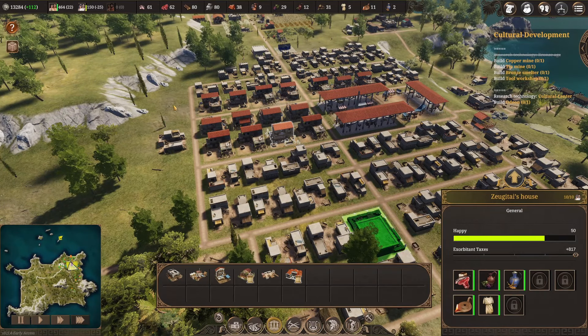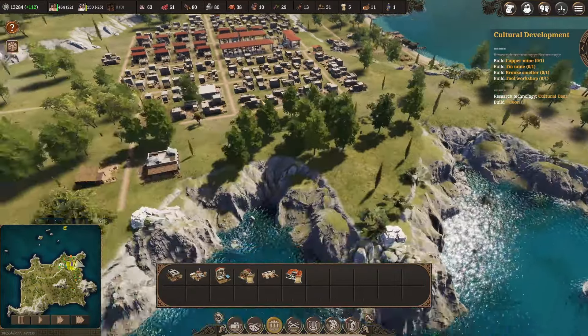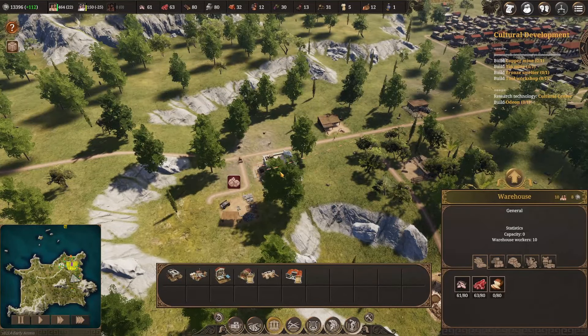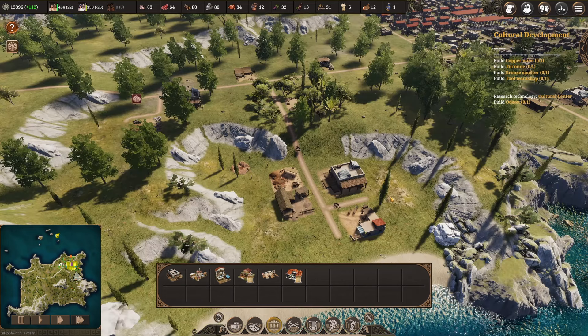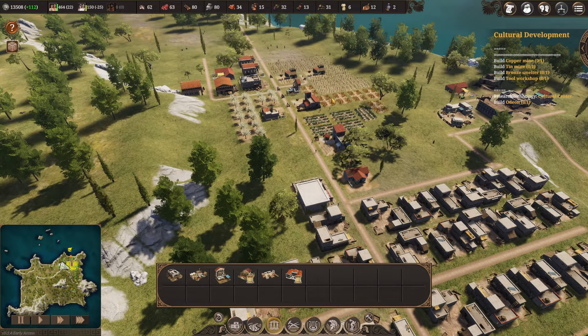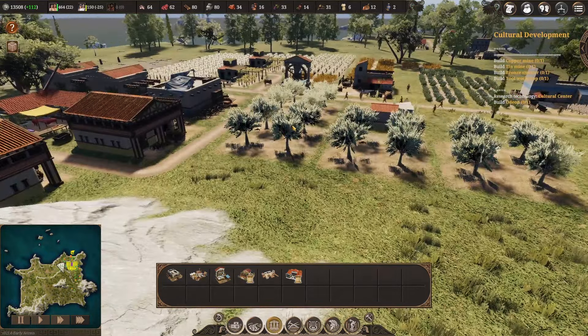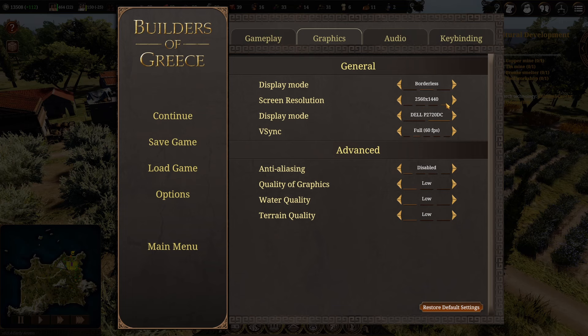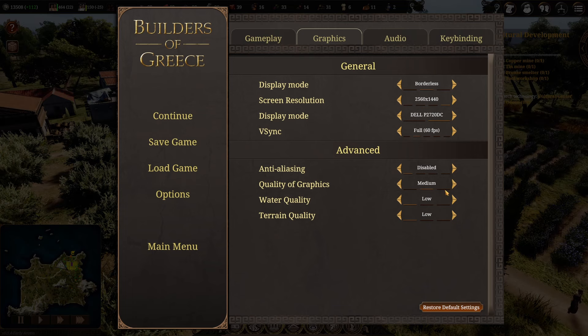I'm really happy with the progress - citizens are getting a lot of goods so they are very happy. We could even increase taxes to make more money with our good reserves. There's also a treasure event - I'll give it to my people since I have so much money, which will improve happiness again. Looking at graphics settings, my quality dropped somehow - let me set it back to high. I'm not sure I really feel a big difference though.